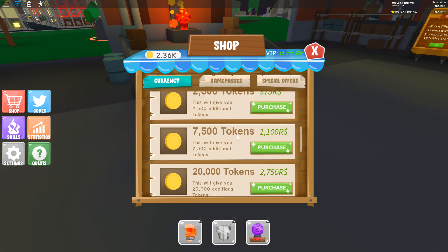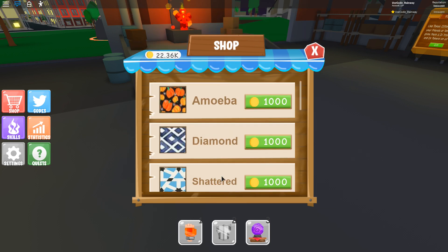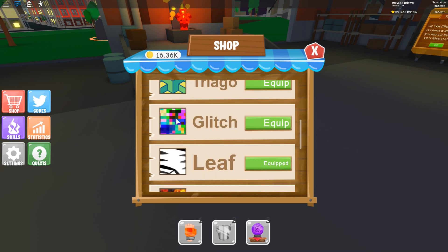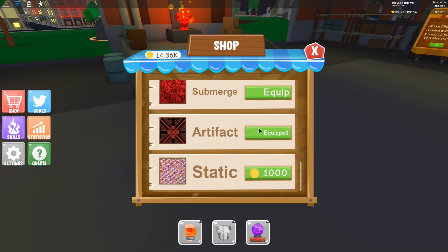Two thousand robux — alright. Settings, textures, let's buy them all. We got a glitch one in there too. Okay, we got all of them now, so let's go ahead and go through them all.